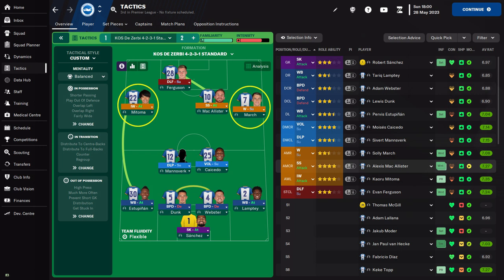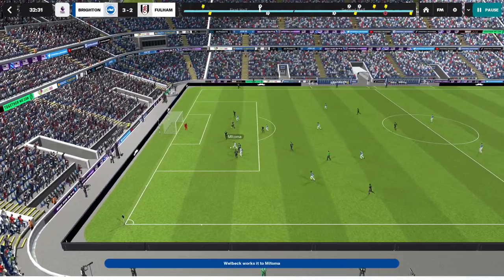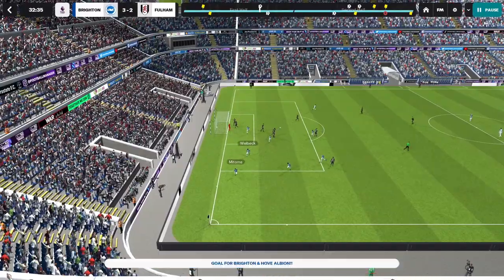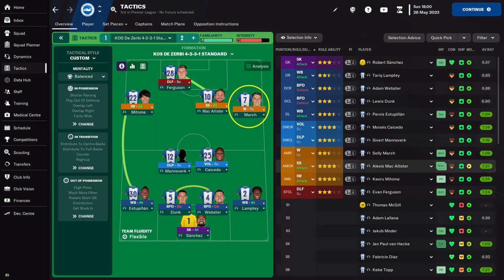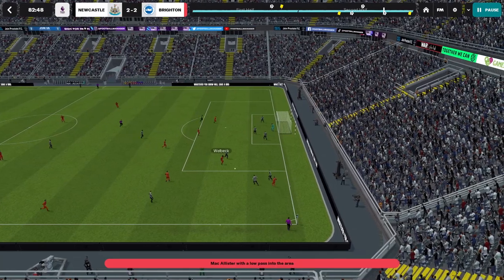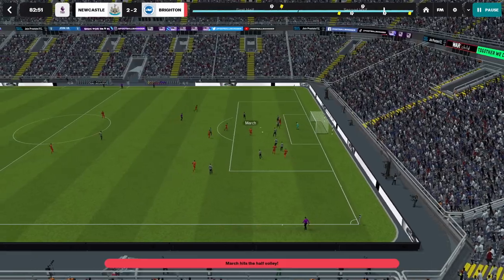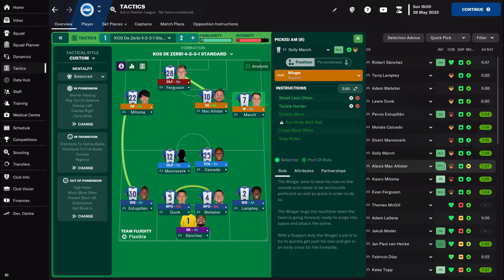The wingers have two distinct roles, but the right one has a card up his sleeve that makes him more dangerous than normal wingers. On the left side, we have the inverted winger — the Mitoma role — on attack duty with tackle harder. This player is meant to receive the ball and cut inside at the earliest opportunity, or link up play and get into a dangerous situation. The right winger has a more special role given by the player trait: Solimar can play in this role but has the trait of cutting inside from the right wing. This means that every time he has the chance, he will cut inside; if not, he will continue down the wing and drag the opposing fullback after him. Tackle harder for him also.